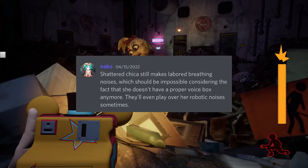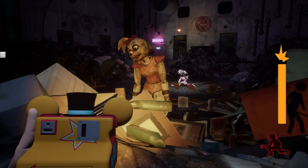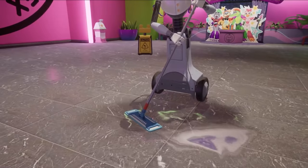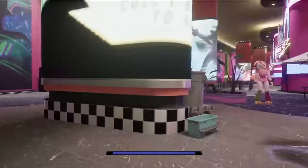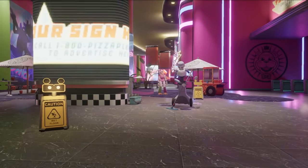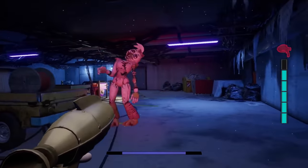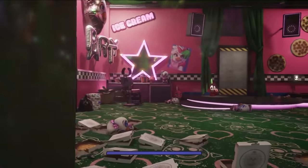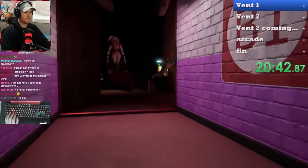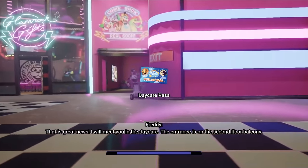Shattered Chica still makes labored breathing noises, which should be impossible considering she doesn't have a proper voice box anymore — they'll even play over her robotic noises sometimes. Chica is the most complicated animatronic: while Monty's behavior is obviously just differently coded Monty variants, Chica is actually the same throughout the game but still manages to be a mess. She's also the most present animatronic, her destroyed form is still a threat, and her guitar riff plays even if she's not in her room. She's supposed to dramatically knock away boxes, but usually just rides them.